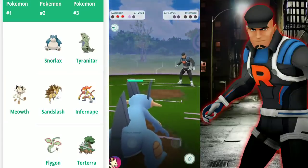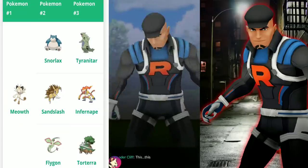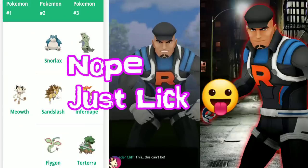The combination worked pretty well. If you're thinking, let's see you go up against Snorlax with that combination — I have just the thing for you. I believe Snorlax is going to use Zen Headbutt as well as Lick.